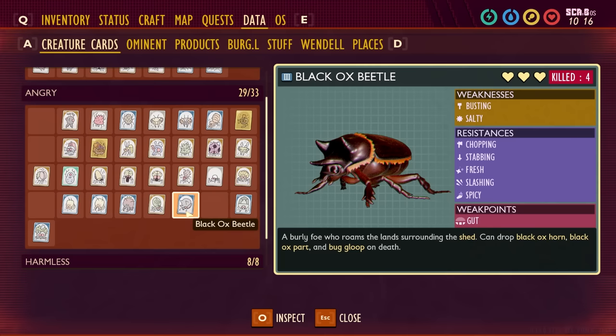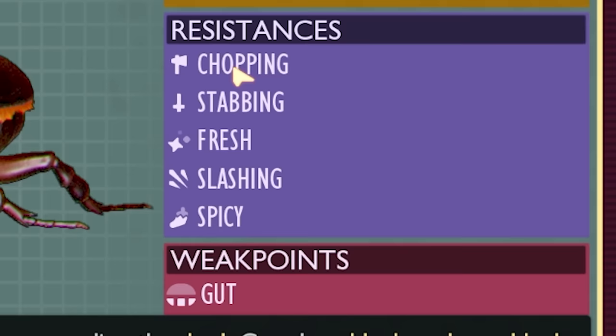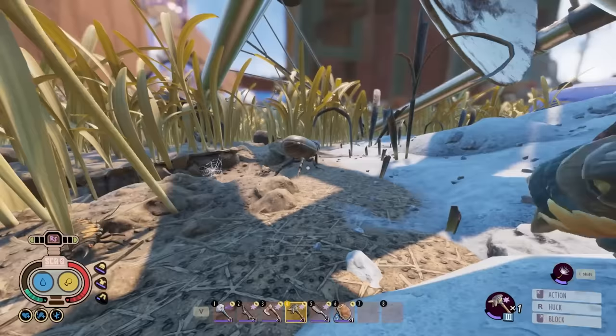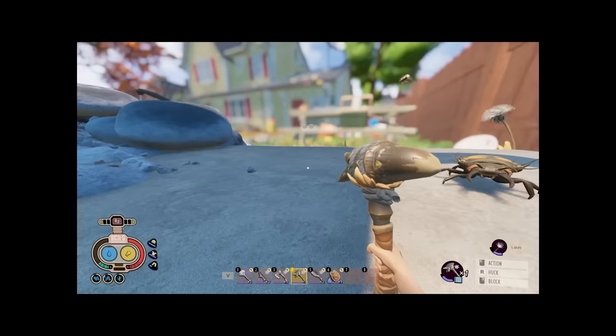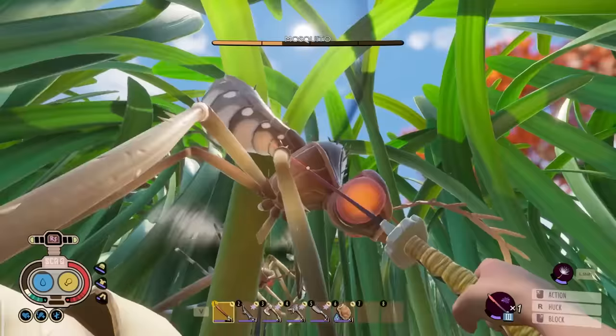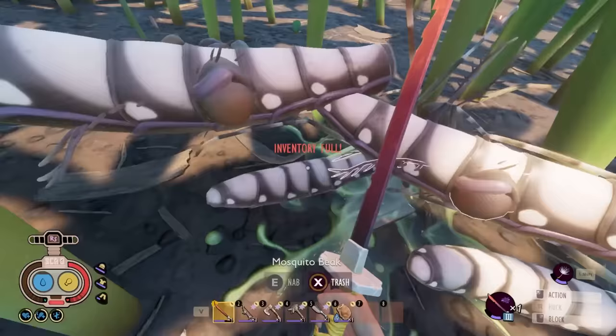What's this guy weak to? Salty busting tools. Resistant to literally everything else — good to know. Excuse me, coming through. I'm not wanting to fight here. Are you running away? Didn't think that actually worked. Here come the mosquitoes. Let's just do this now, guys. I don't want to deal with it later. Thank you.